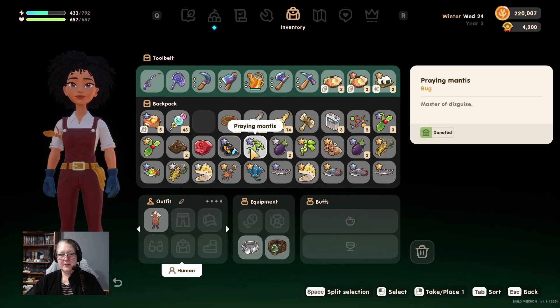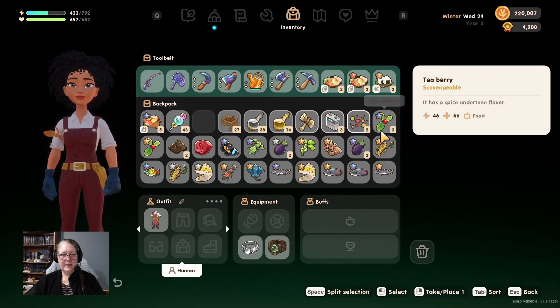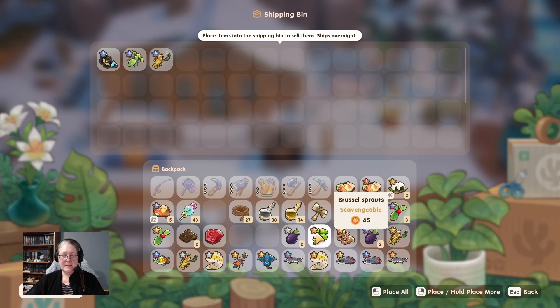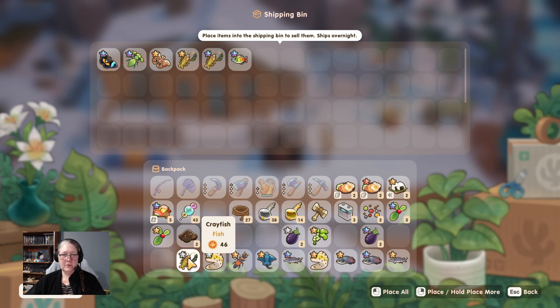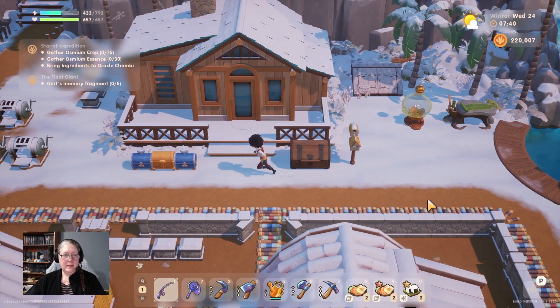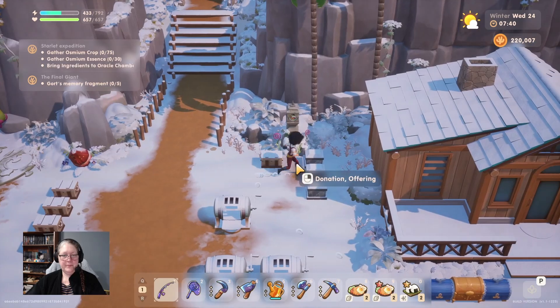I didn't check the insects - donated, donated, donated, donated. Shipping bin I'll get there eventually. Olive wing, praying mantis, moth, a gold star crayfish, a rainbow fish, purple star rainbow fish, crayfish, moray eel - and we're keeping the rove beetle.